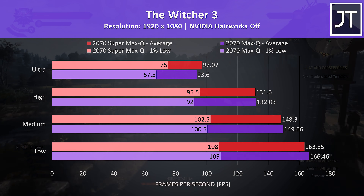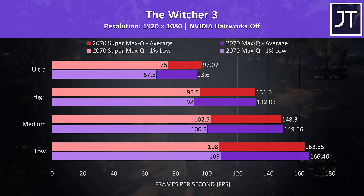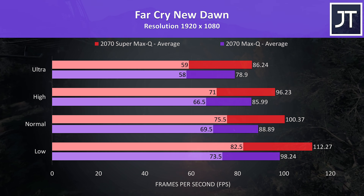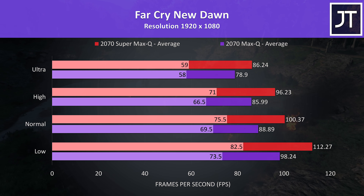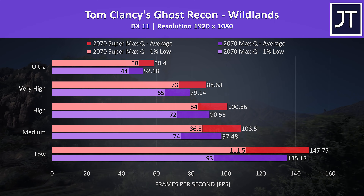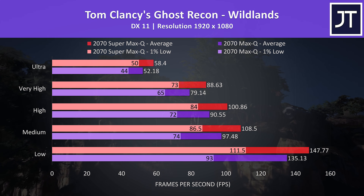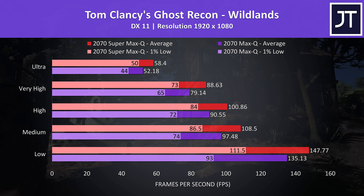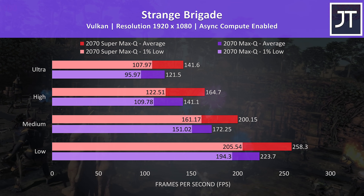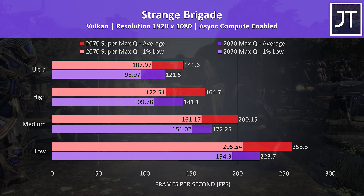The Witcher 3 was tested in the same section of the game; the older laptop was actually slightly ahead at low to medium settings in average FPS, though it was extremely close and negligible. At ultra settings where the GPU is more utilized, the Super laptop was almost 4% faster. Far Cry New Dawn was tested with the game's benchmark, and the Super laptop was 9% faster in average FPS at ultra settings, while the 1% low was much closer at ultra, though the gap widens at lower settings. Ghost Recon Wildlands was tested with the benchmark tool — at ultra settings the Super laptop was 12% faster, with nice improvements to 1% lows at all setting levels. Strange Brigade also saw the Super laptop 16.5% faster in average FPS at ultra.